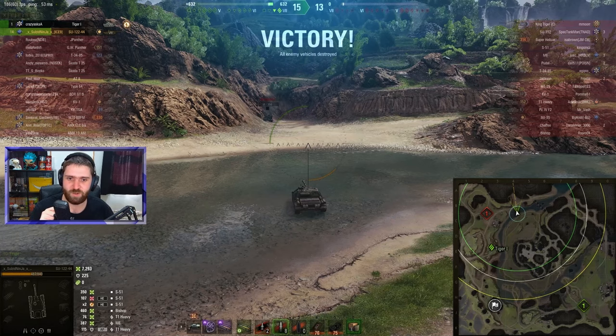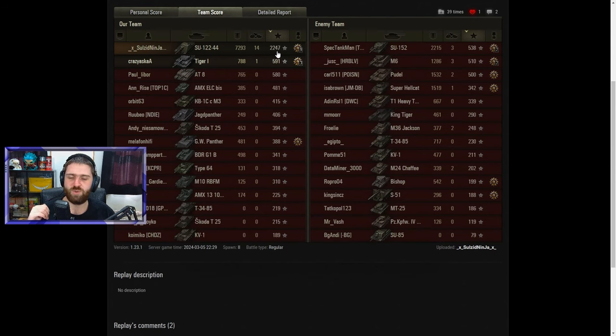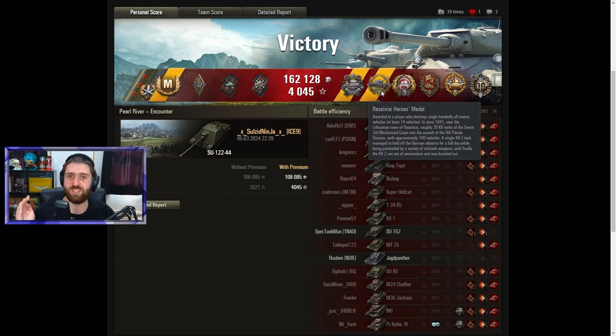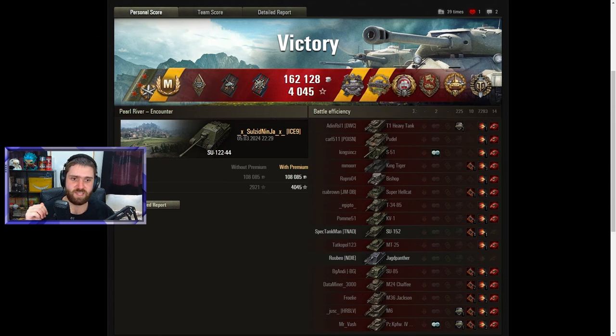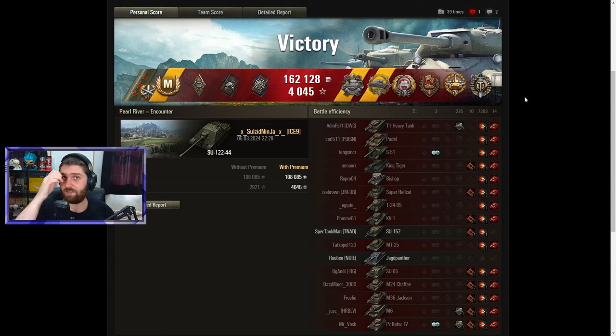Let's go and check the post-game stats. Getting the third mark of excellence — such a lovely game to get your third mark on. Ace Tanker, of course, for 2,247 base experience. The Bascucci's Medal for finishing off both the S-51 and the British Bishop — the two artillery on the enemy team. The Rasenai Hero's Medal for destroying 14 of the enemy vehicles. That is something only a very small percentage of players have achieved inside World of Tanks. Tank Sniper for causing the highest damage from a distance of at least 300 meters — not really what you expect with the SU-122-44, since it relies more on DPM than accuracy.